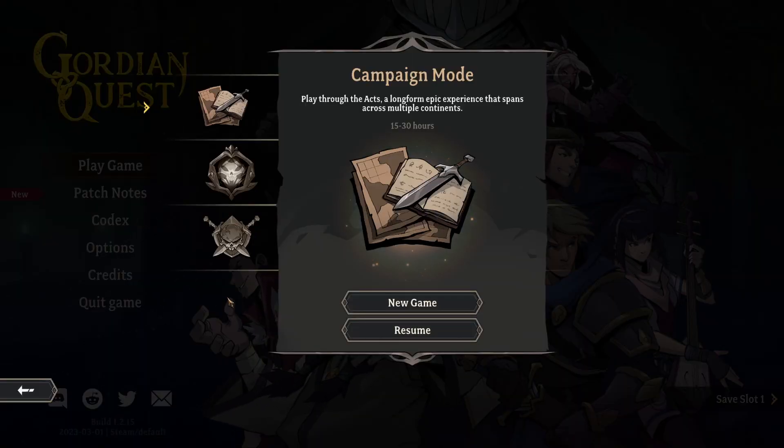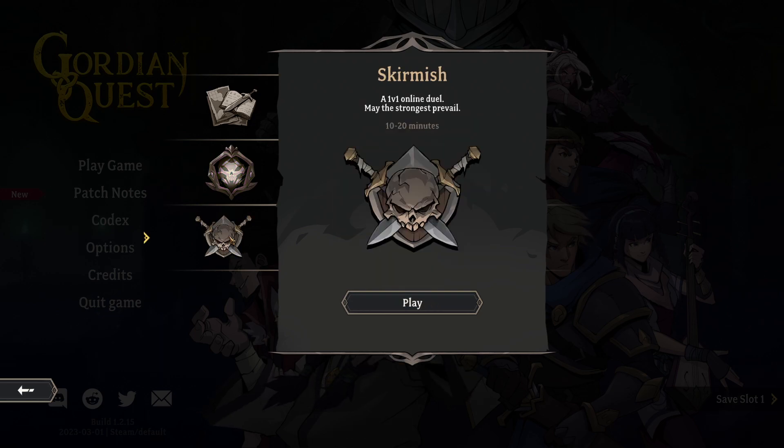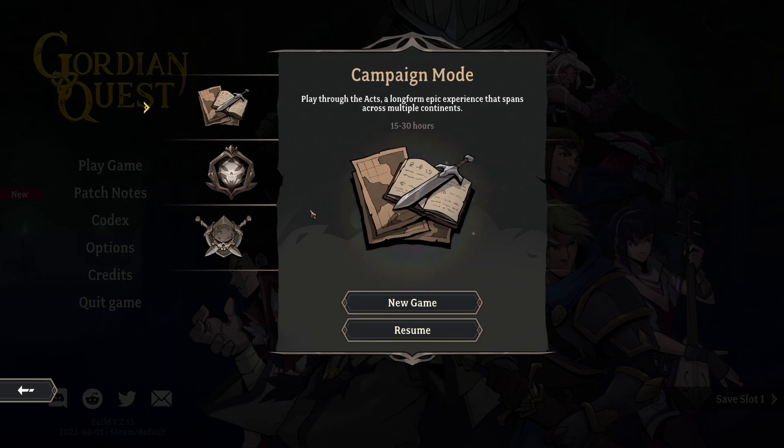Campaign mode — play through the acts. A long-form epic experience that spans across multiple contents, 15 to 30 hours. That sounds awesome. There's also Realm mode: a quick and frantic mode that pits you against increasingly unfavorable odds — see how far you can go. And Skirmish: a one-versus-one online duel. So we definitely want the campaign.